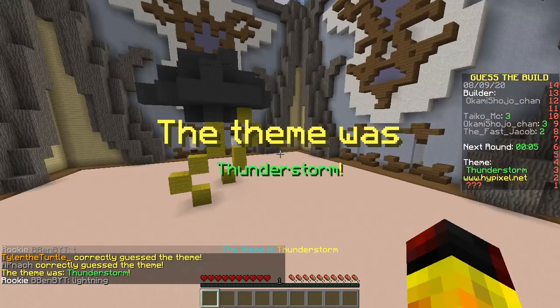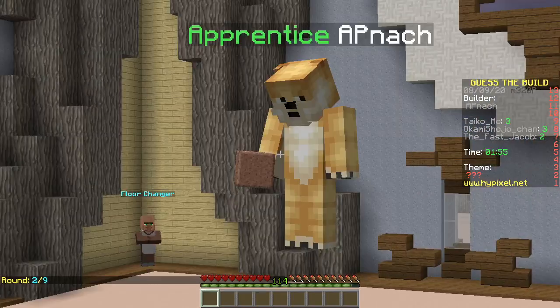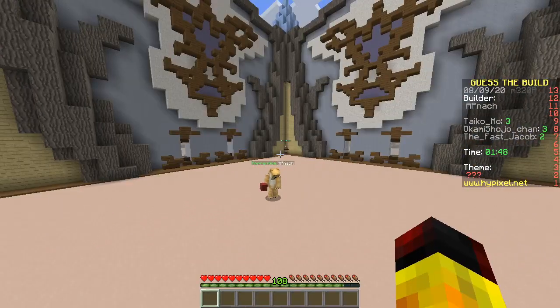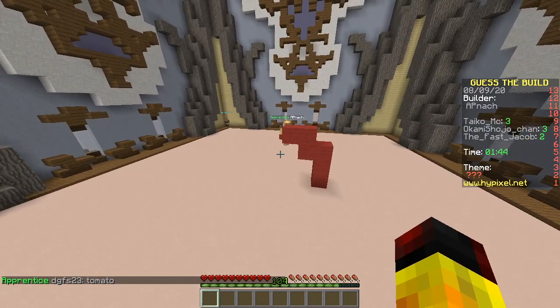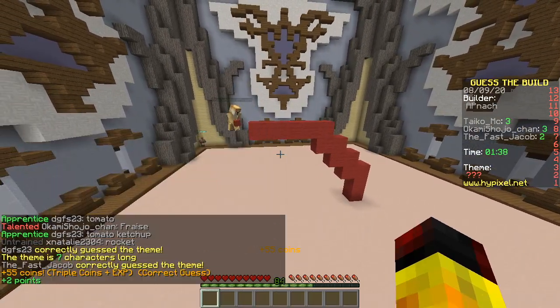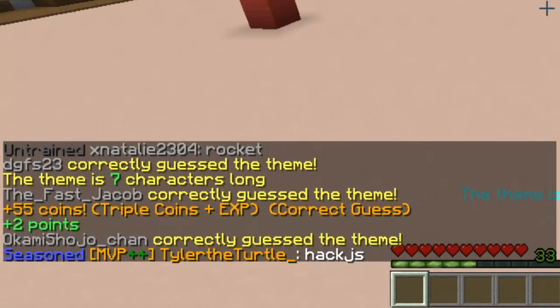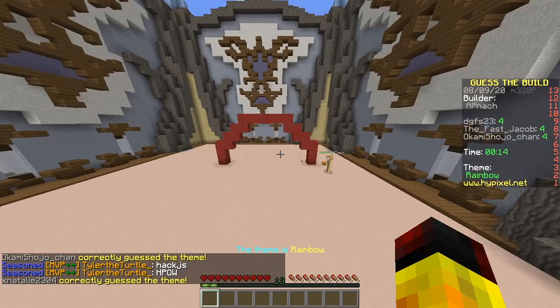Cheater spotted. Next builder: AP Nag. But look at the skin — it's a Shiba skin. Also cheating? Using red wool. It's tomato. No it's not. Then it's tomato ketchup. Possible. Nope — oh, it's a rainbow! Cheating. We have been hackusated — now they're calling us cheaters. Ha ha ha. I think it was rainbow.